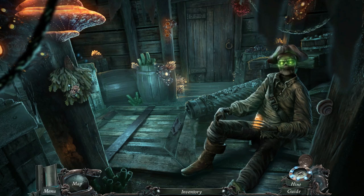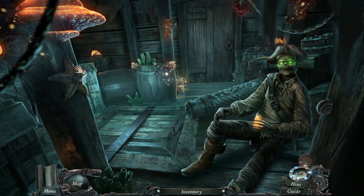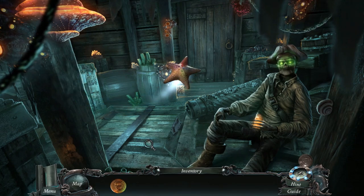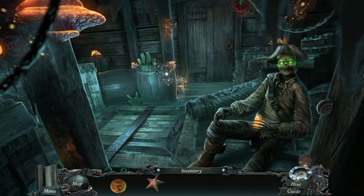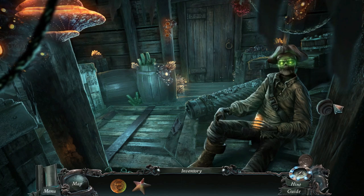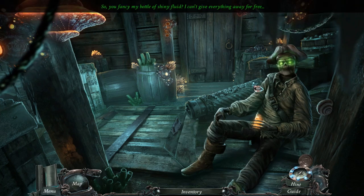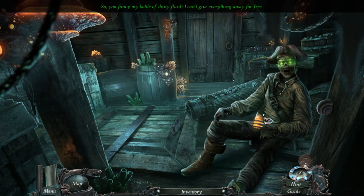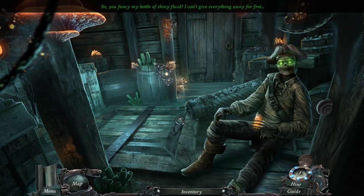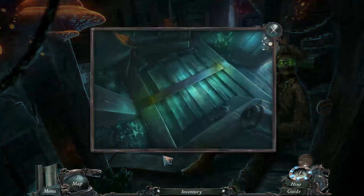I must have dropped my axe when the ship started to set sail. Oh, who has a museum right up against the coastline? It's the infinity starfish — you know, like the infinity gauntlet but... 'So you fancy me bottle of shiny fluid? I can't give everything away for free.' Wait, what did he say? I don't want your bottle of juices.